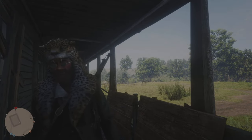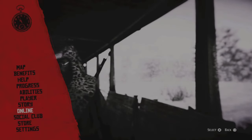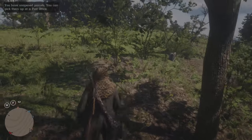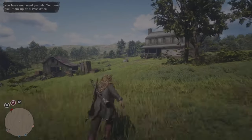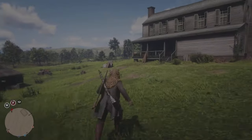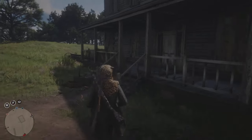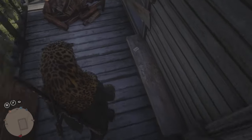Now all we need to do is press start, go down to online, and join free roam. Once that loads back in, we're simply going to run back over to the house and the barn. Again, this can be any location around the map — there are some really good hot spots out there. Simply use the collector's map, which I have a link for in the description below. And now the cards are here for us.